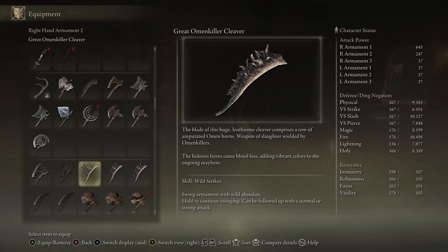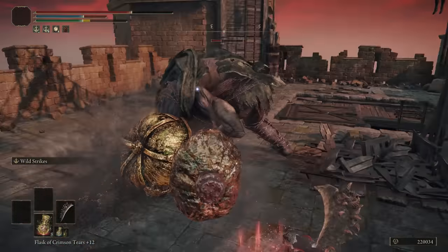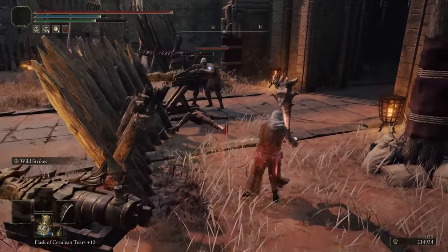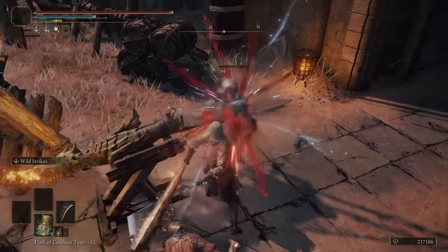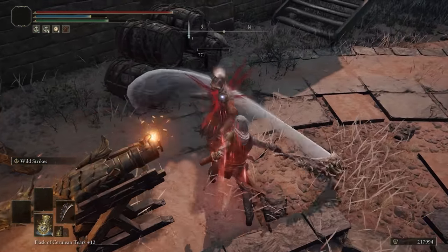The Great Omen Killer Cleaver is next. It is a great axe that comes with Wild Strikes initially. It does have good physical attack power, and it's got 55 bloodloss buildup — a little bit more than just the standard 50 across the board. If you were making some kind of arcane build with a great axe, I would absolutely use this. But in terms of ranking it as a weapon, these heavier weapons aren't great for just bloodloss buildup because you will take a long time to actually trigger the hemorrhage status effect on the target — so it gets knocked down a little bit.